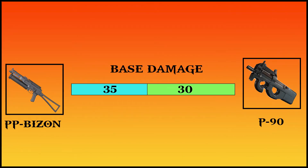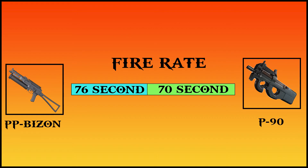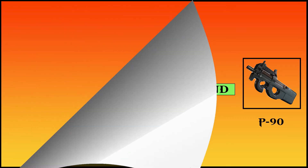The base damage of the PP Bison is 35, while the base damage of the P90 is 30. The average fire rate of the PP Bison is 76 rounds per second, while for the P90 it is 70 rounds per second. These are the average fire rates when you use each weapon correctly.